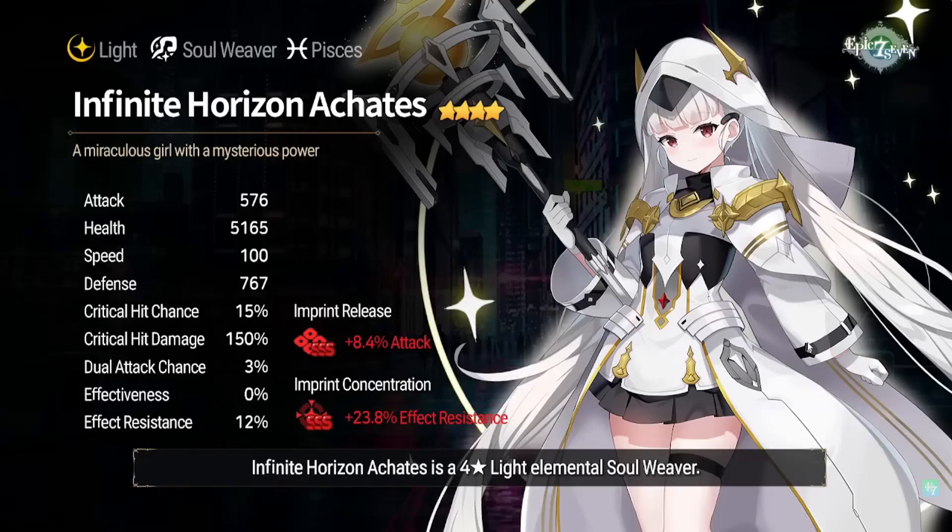Looking at her stats, the first thing you'll notice is she's pretty slow for a soul weaver — 100 speed. She will have effect resist built into her awakenings, with an imprint concentration of effect resist, which signals she'll be a cleanser. Her defense is very high for a soul weaver, which is great, making her innately tanky, and her health is not bad either.